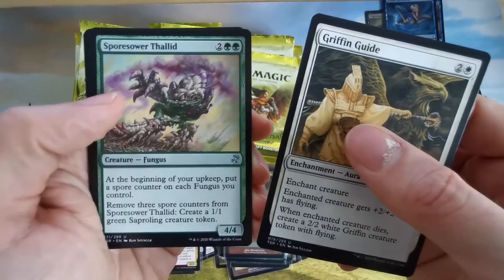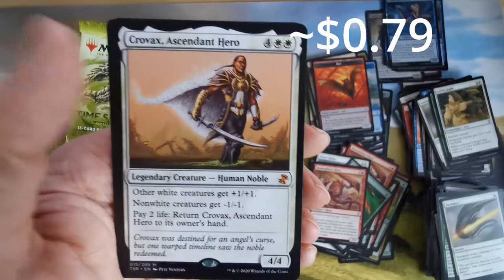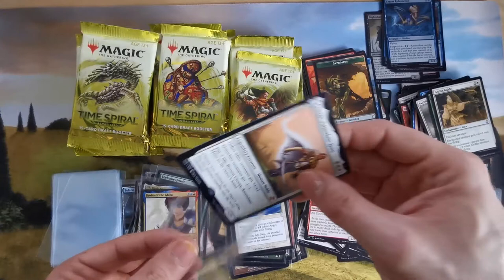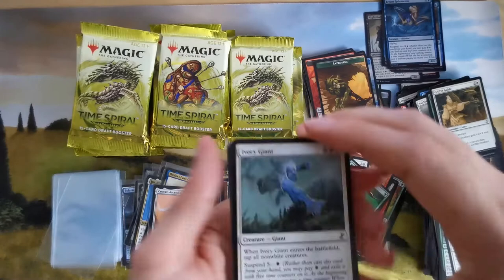Ascendant Hero — not sure if it's great. Then we have Sigil of the Empty Throne — whenever you cast an enchantment spell, you create a 4/4 flying angel creature token. Not so bad. We have other angel enchantments already, and this is of course a reprint.